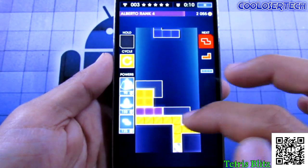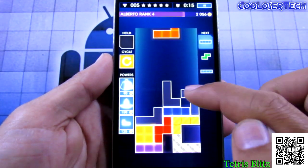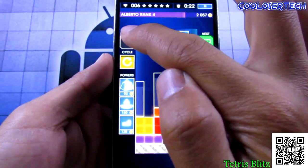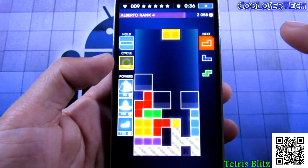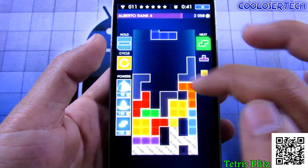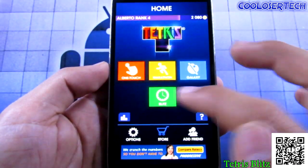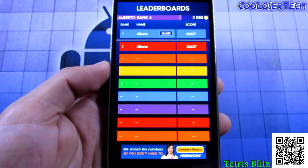You might think it's simple but you can control exactly what's going to happen. You can drag pieces to fix placement, or press and hold to hold a piece and cycle through. You can go into your stats and you're ranked — you get to compete with your friends and see if you're doing better than them.